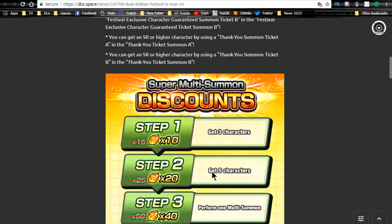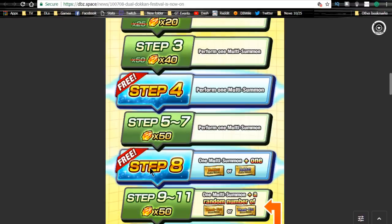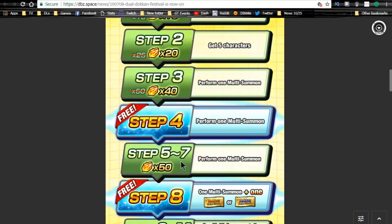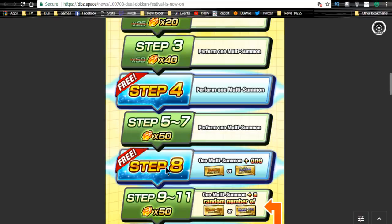If you're wondering how to get that, it's going to be part of the summoning banner. You need to have a bunch of stones in order to do it. You need to get to step eight in each banner cycle. For instance, if you're doing the Janemba banner summons, you need to get through steps one, two, three, and four. Step four is free, so you're going to do that without a problem. Then five, six, seven, and then do the eighth free one.